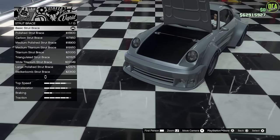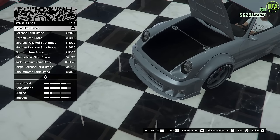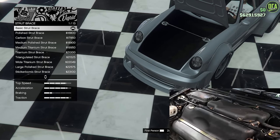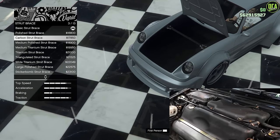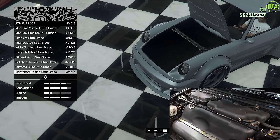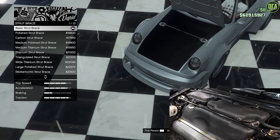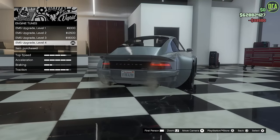Continuing to engine — we've got the strut brace. The 964 Porsches did have a strut brace, but it was hidden behind the carpeting in the front trunk. The strut brace on the rear one was actually color-matched to the car, which was black in this case. We can't really do that — you could probably do carbon, but that's a bit off in terms of accuracy. So the closest, a thin little strut brace, is going to be the stock one. Engine tunes — we'll max it out.